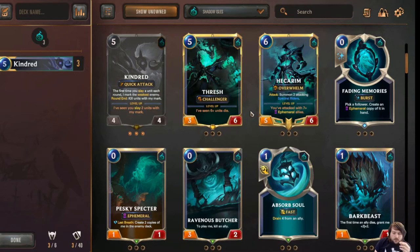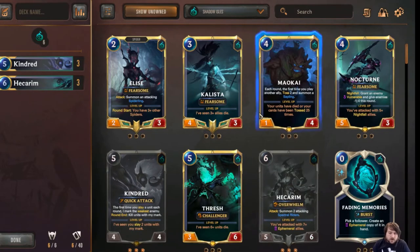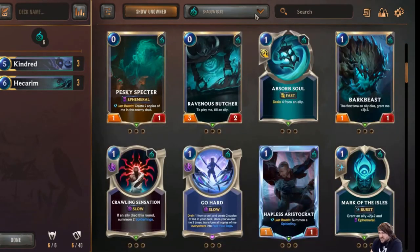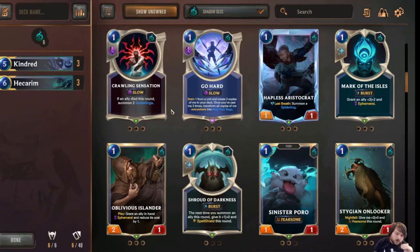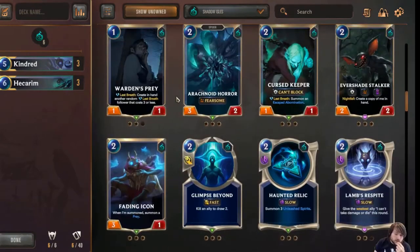A lot of people are going 'obviously Viego gets played with dragons' or 'obviously Viego gets played with LeBlanc because it has a lot of high-attack low-health minions.' I'll get into those a little bit, but the deck I'm really interested in is one I haven't heard anyone else talk about — I think people are sleeping on the concept of what this deck can do. I think there's a place where you run an ephemeral package.